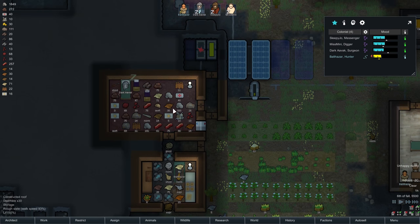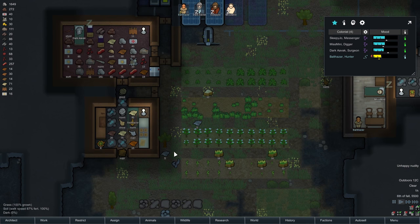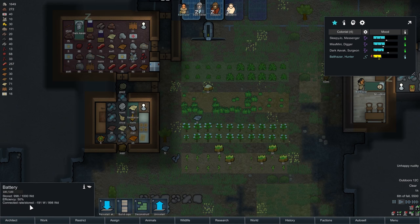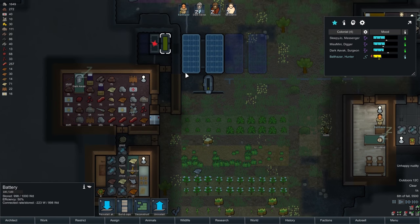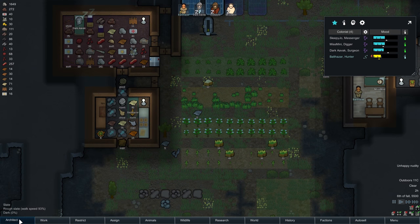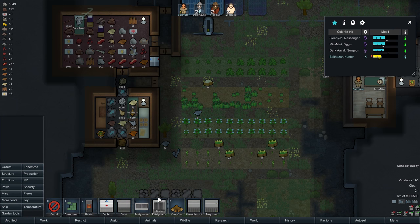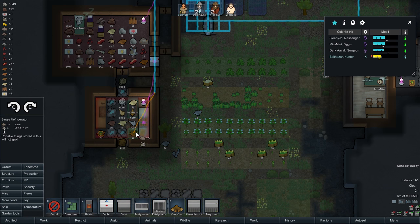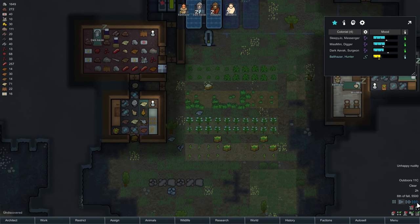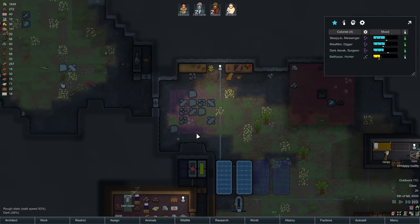Now, it would be good to get the fridges set up in here. Let's see how our power is in general. We're doing all right. Let's go ahead and build a single refrigerator right about here, to hook up to the cooking stove. We'll make that for vegetables of any kind. So we've got a couple of things that we need to get done now.